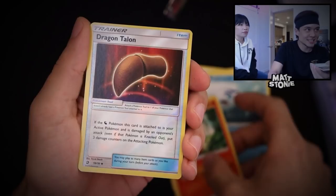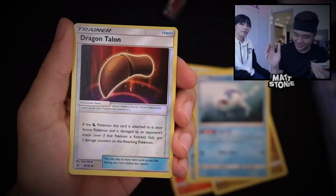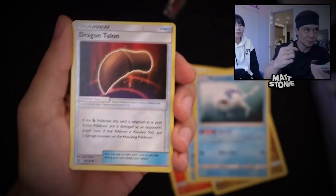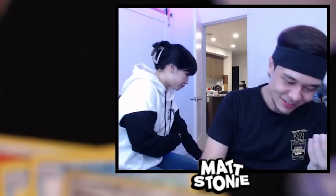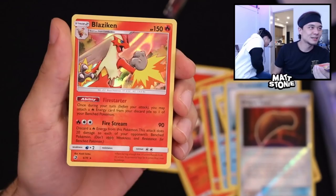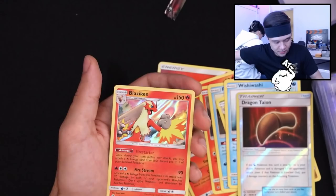Charmander — that's awesome, that's cute. Dragon's Talon and the last card of the night, guys. We pulled fire all night long. The dogs are in the house — it's the last card of the night. A Blaziken holographic! We'll take that — we got the pre-evolution of that too. That's a sick card. Blaziken holographic — happy with that! What a hot pack, tons of fire.